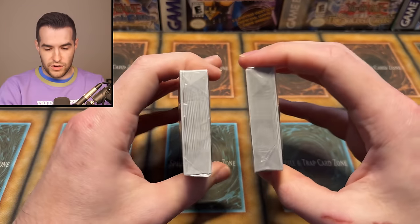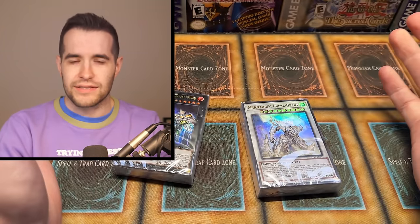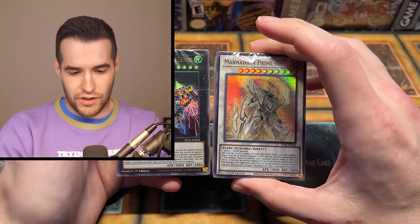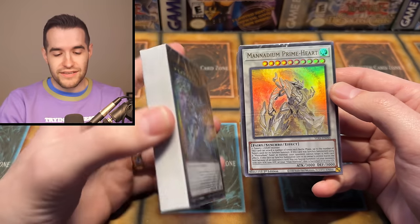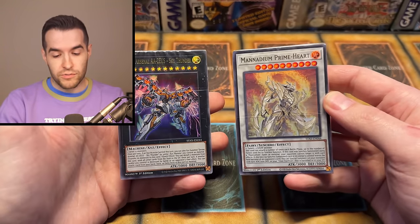So we have two decks here. Let's see if there's any warping going on — these definitely feel cold. It was a tiny little box and they delivered it. I think the cards are fine, which is all that matters. We have the divine arsenal deck. You get a Zeus in here! I'm guessing this is an Xyz deck versus a Synchro deck.